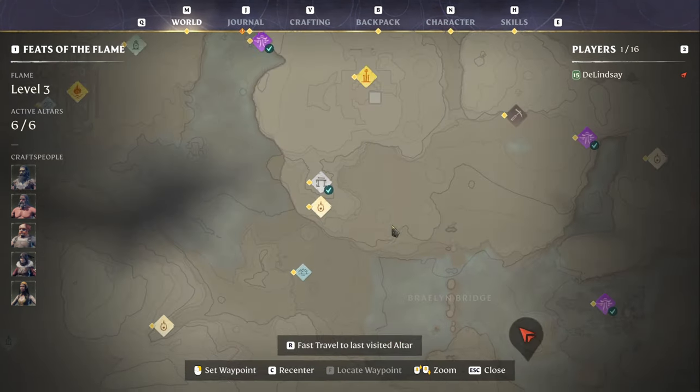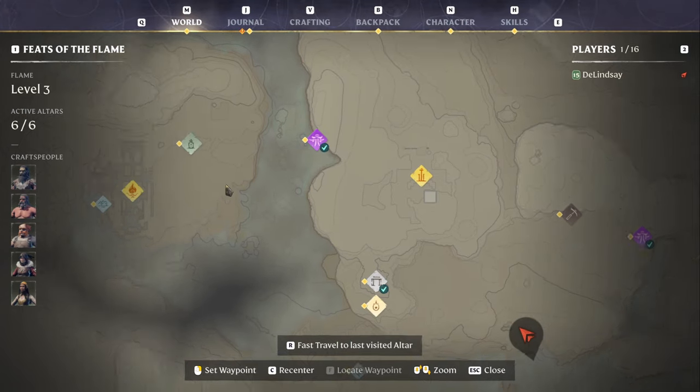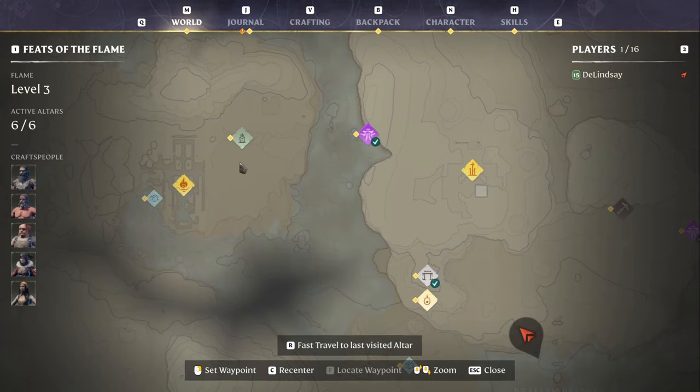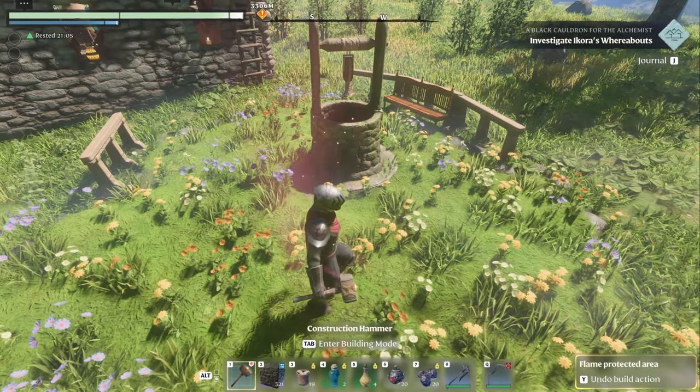Starting here, you come across Braylon Bridge and up to the ancient spire — everybody knows about this, you have to do it for a quest. Then normally people jump over here and glide down to see what's over here, because there's this big cathedral. We're going to go over and take a look — very close.